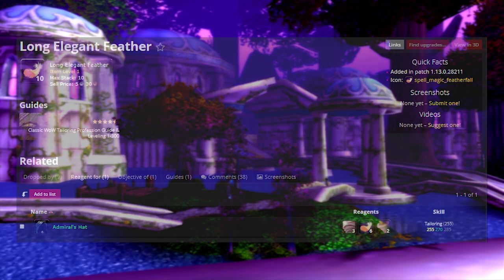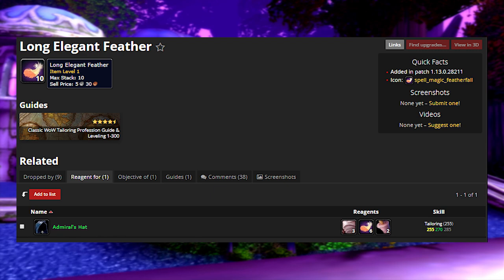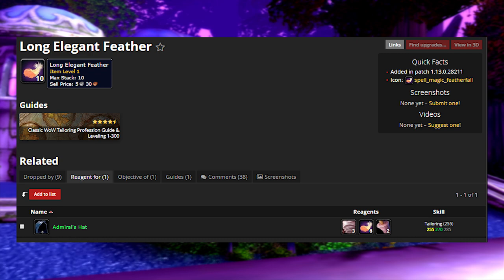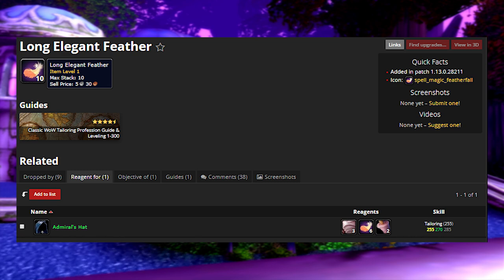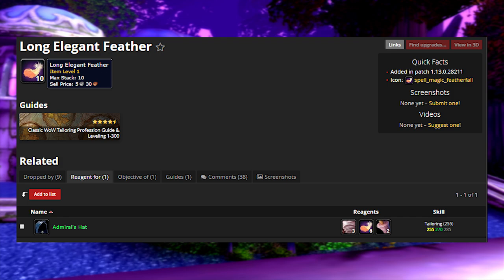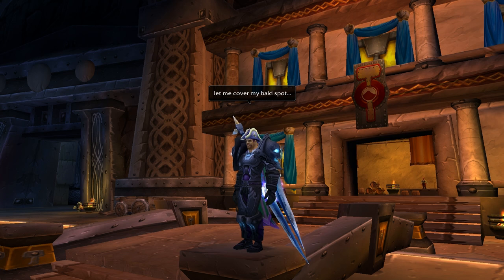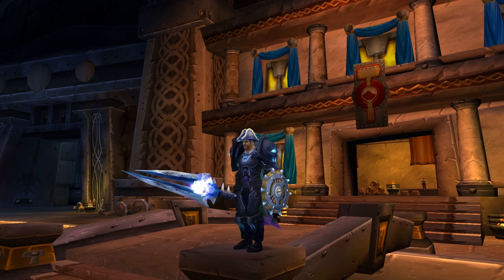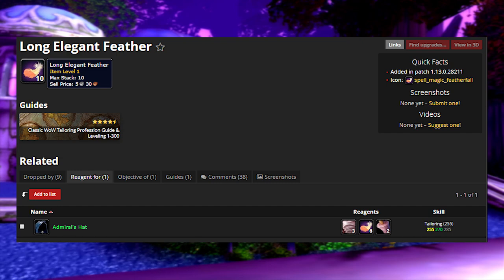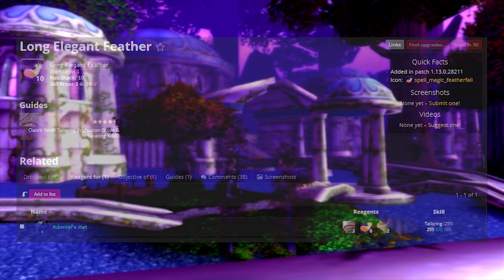Sticking with feathers, here's another one — the Long Elegant Feather. This drops off of the wild griffins in Hillsbrad Foothills, some griffins in the Hinterlands, and other mobs you can check on Wowhead. These are only used for one tailoring pattern: the Admiral's Hat. People love having this item for novelty purposes — dressing like a sailor and looking cool in Stormwind or Ironforge. On my server these feathers are selling for 35 silver a pop and they have a pretty decent drop chance, so keep them and sell them on the auction house.